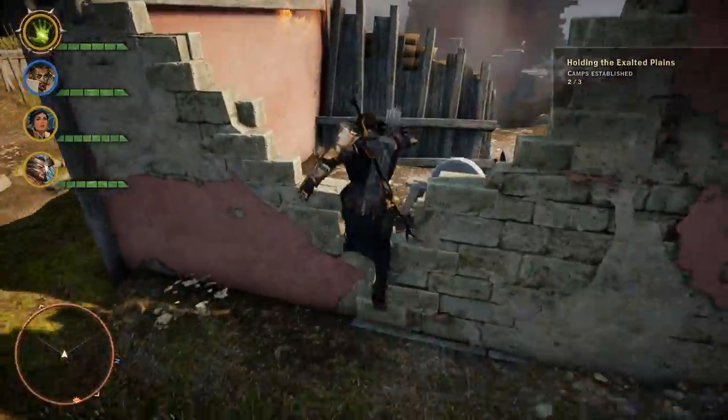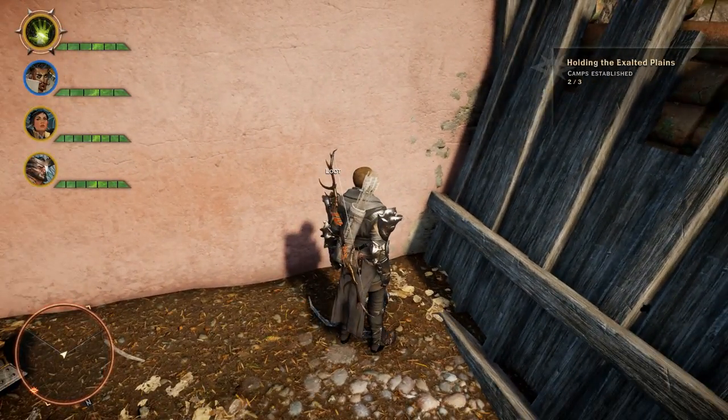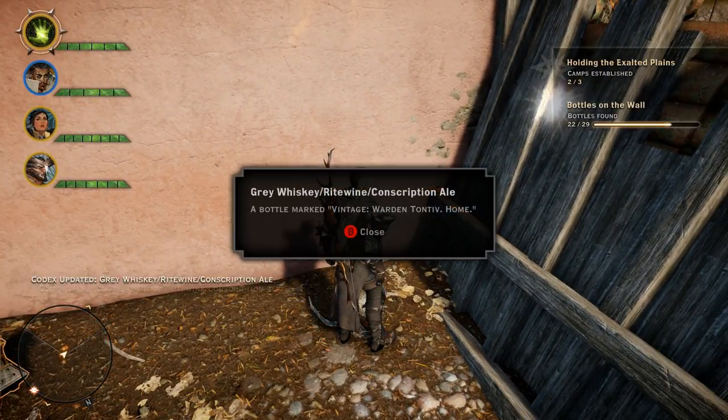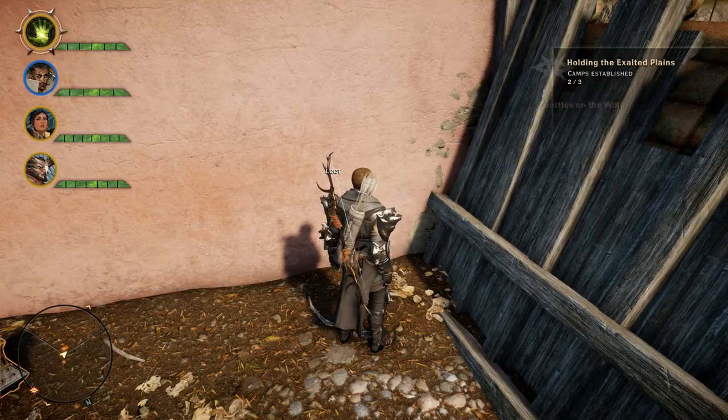Head up here, hop over this wall, and against this kind of wooden stone wall here, you will find your first Bottles of Thedas out in the Exalted Plains.